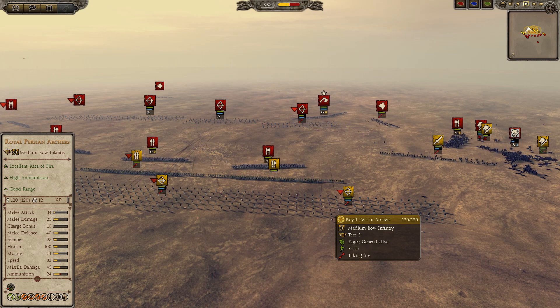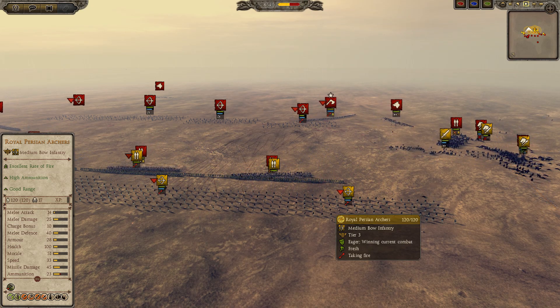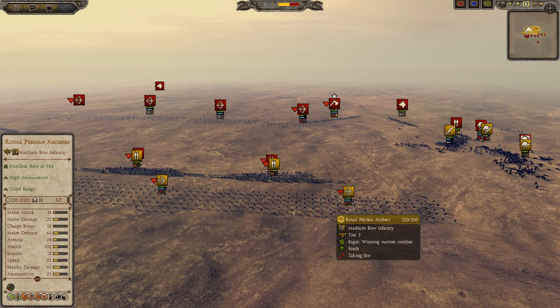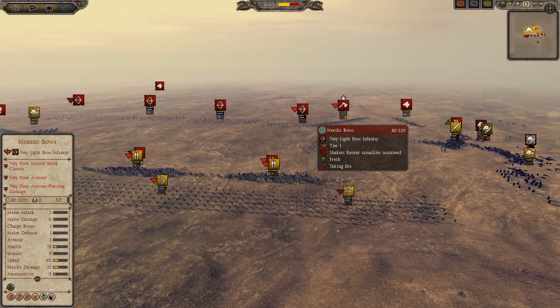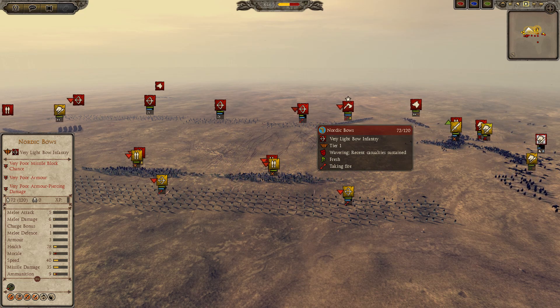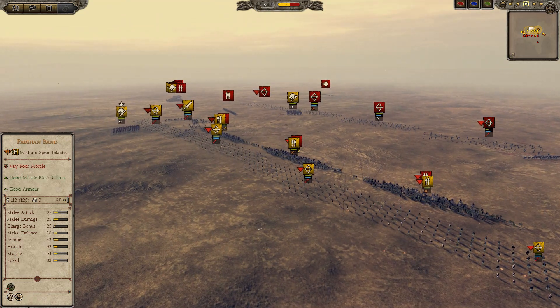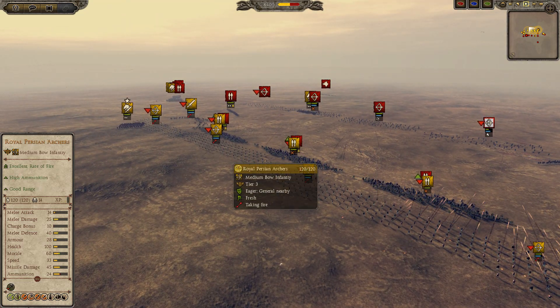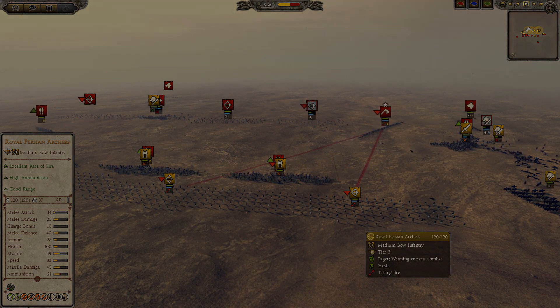Taking a look at their stats, these units are a tier 3 medium archer unit. Their melee attack at 14 and weapon damage at 25 is frankly terrible and is confusingly lower than the Kurdish archers, who have a weapon damage of 40 while costing a whole 150 talents less.